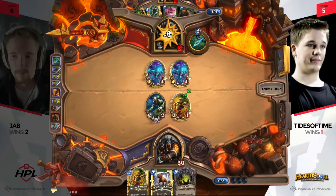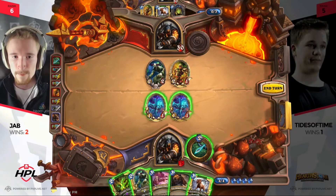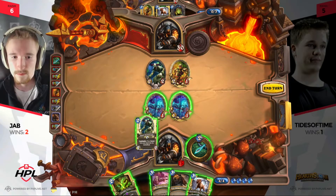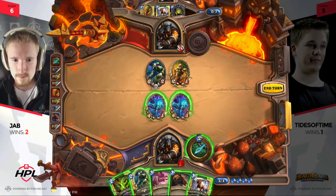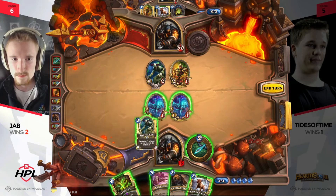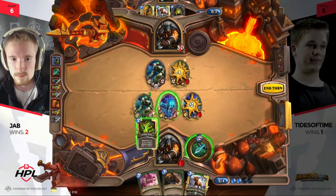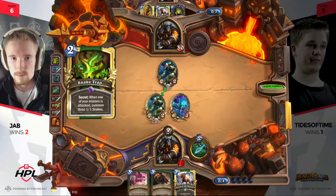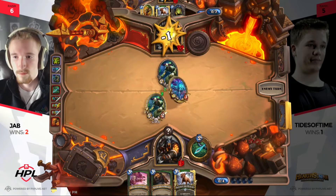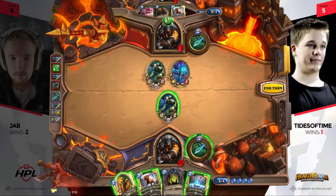It's interesting that he doesn't use the Mad Scientist to trade off — you'd have to believe he probably has something like Freezing Trap in his deck, because this is not a board you want Freezing Trap against. Totally agree with that read. It also keeps two health on the board instead of one, which makes trading harder. Now Snake Trap is on the board — this is the position where Tides could be thrown for a loop. He's got to figure out whether it's Explosive Trap, Freezing Trap, or Snake Trap, and how that dictates his play this turn.